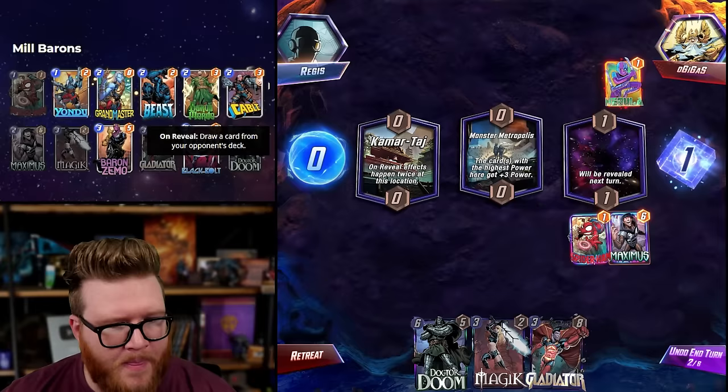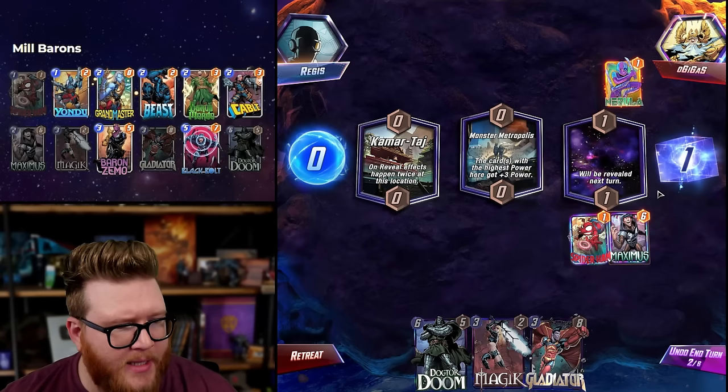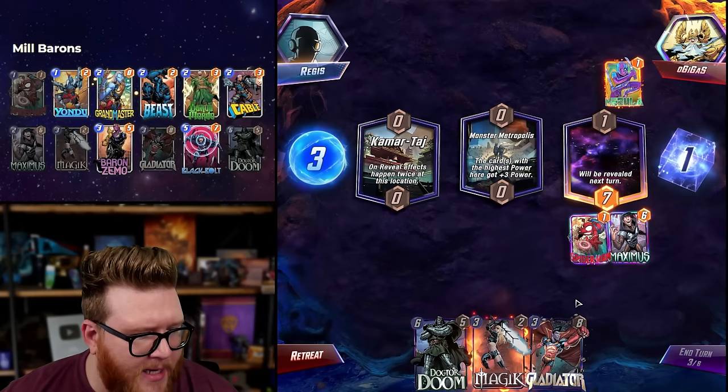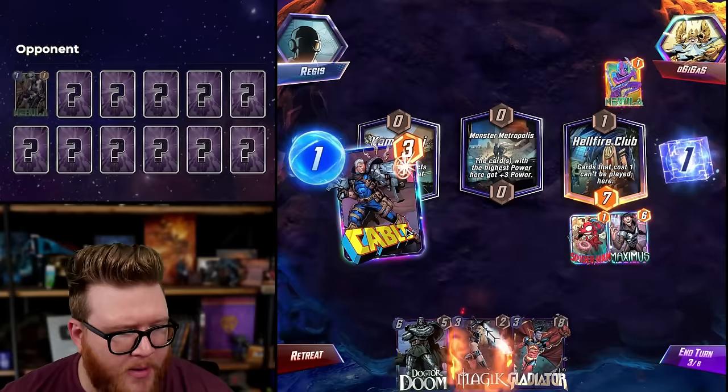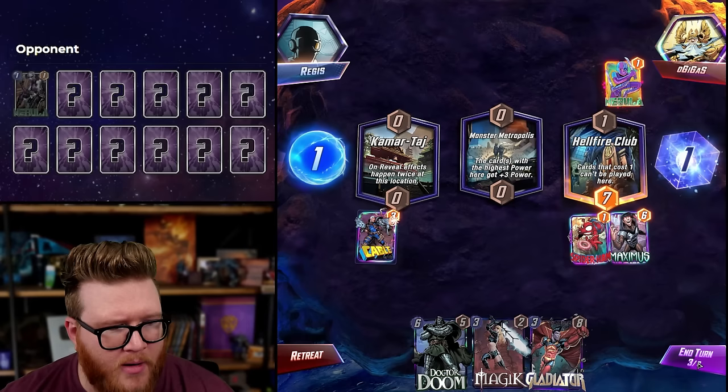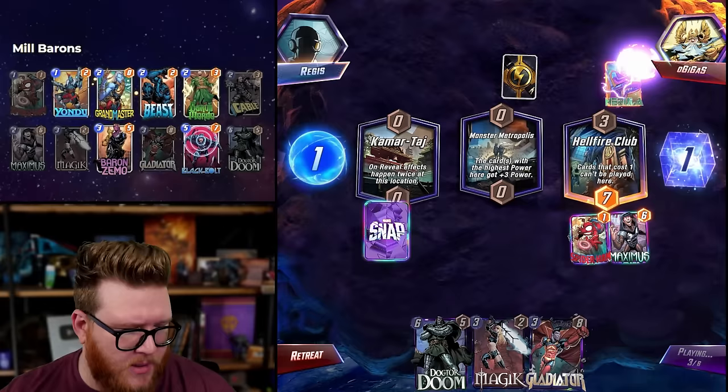We could probably greed it up even more. I think I had a Ronin in here when I started — that's why Maximus was in here. I mean, I like that he's cheap power, and once their deck is empty he's safe cheap power, so it's not like he makes no sense. I just don't know if he makes as much sense. If we go Gladiator now — I actually kind of like Cable. Magic into Cable leaves them with two. Gladiator could finish off the remaining card after that. I want to get some resources and curve fill in particular.